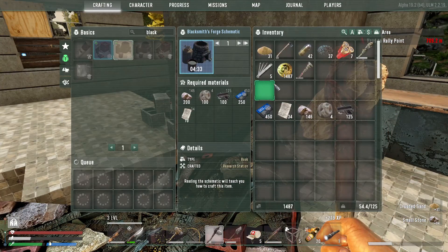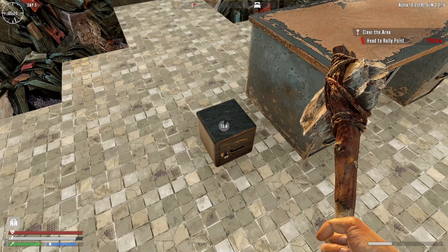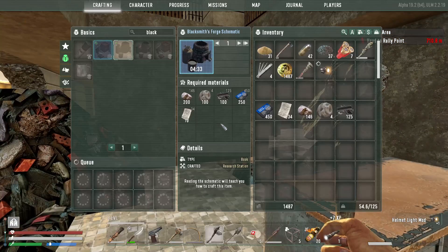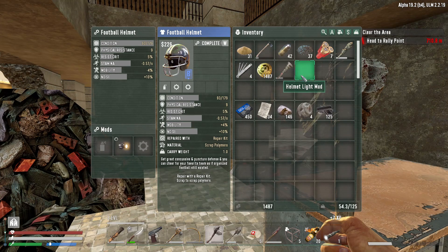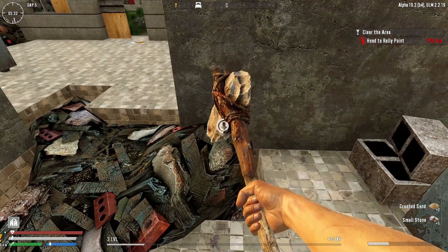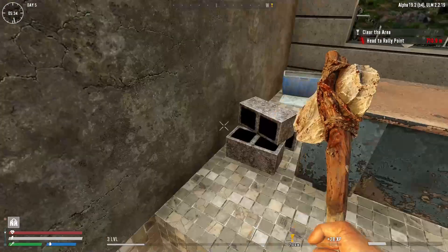I was gathering some stone - almost there - and I now remember that we have a desk safe. I have a couple of lock picks, let's try our luck. Oh, a helmet light mod! I was going to complain about the helmet light mod but yeah - there you go, beautiful. In terms of stone we are almost there, and then I will worry about the clay.